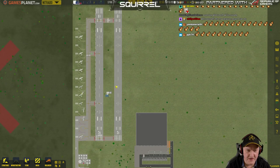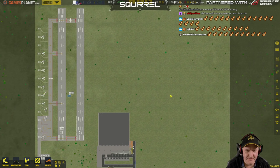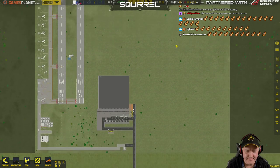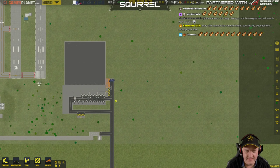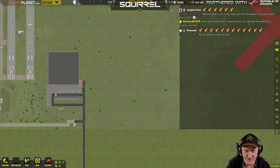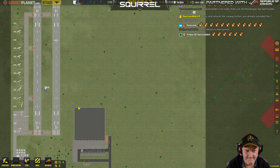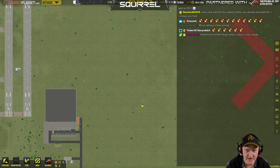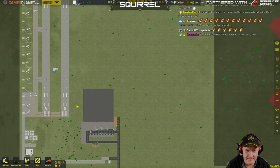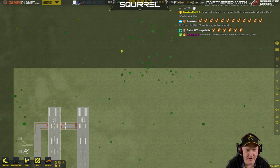I'm a bit worried about chucking jets onto this thing because it's pretty busy. I'm going to make that go across here like that, so that stuff can get over to here eventually — have a separate terminal. Don't know, could go north with this thing, put the runway here, and then expand it in that direction.